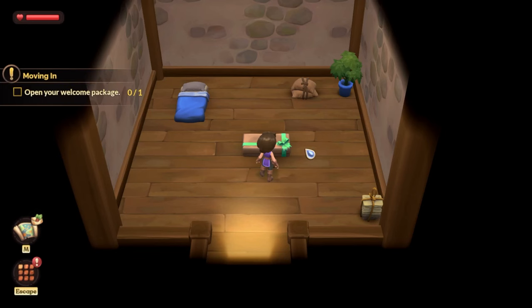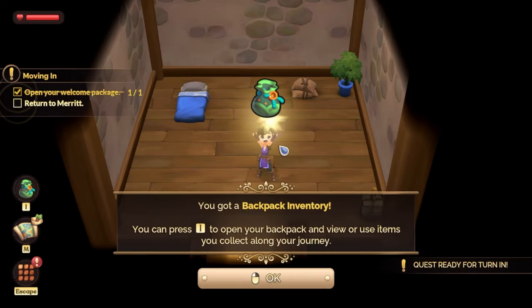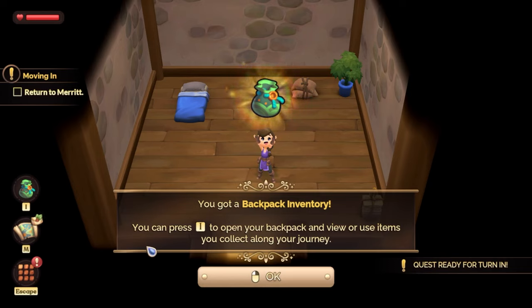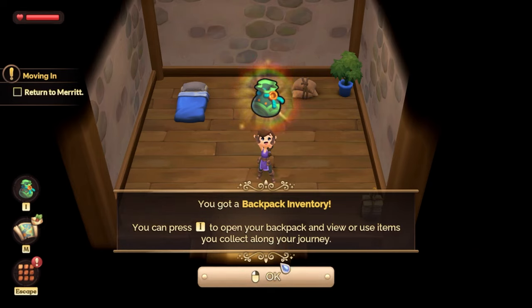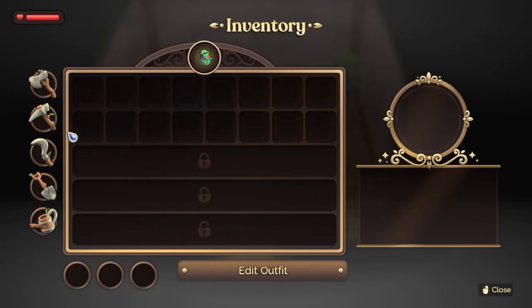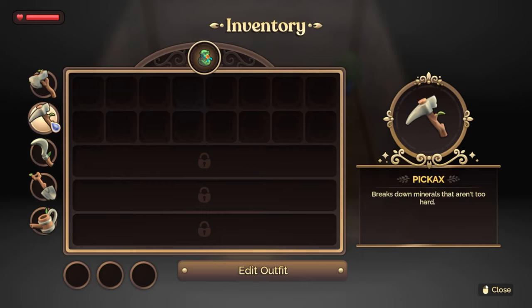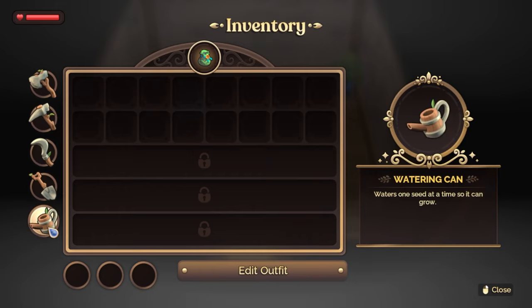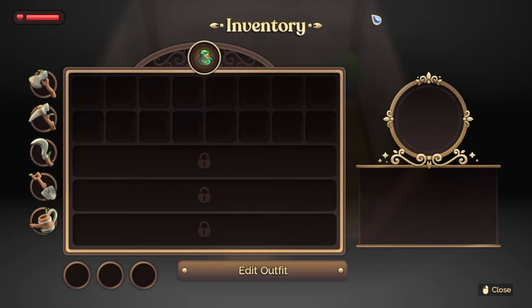That's just showing me where the welcome package is. Investigate. You got a backpack inventory — you can press I to open your backpack and view or use items you collect along your journey. We have an axe, a pickaxe, a sickle, a shovel, and a watering can. So pretty similar to Stardew Valley so far.